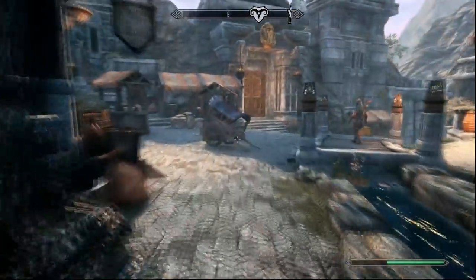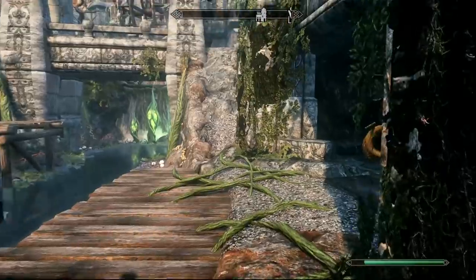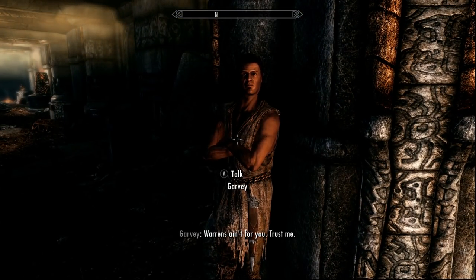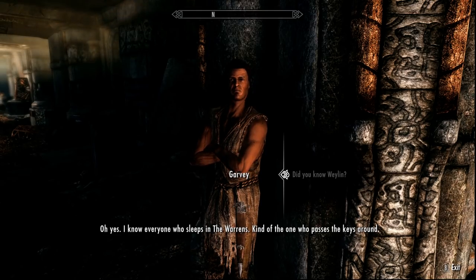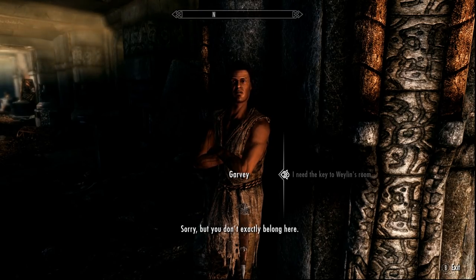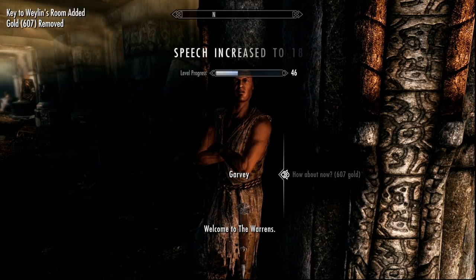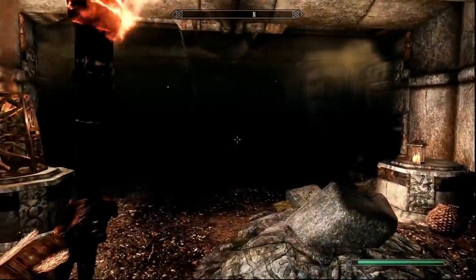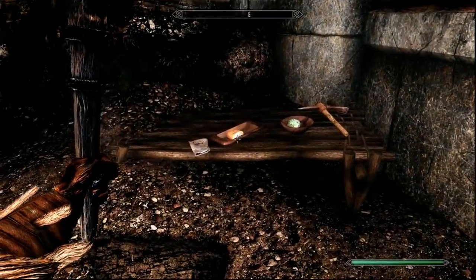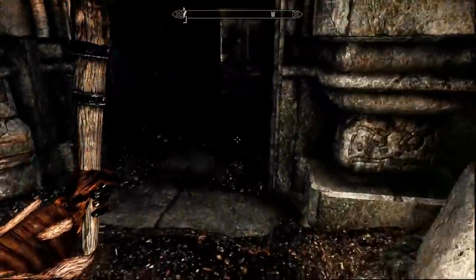Our next and final stop will be the Warrens of Markarth. Head towards the city gate, go to the right, hop over the waterfall, and you'll find the entrance by the mine. Once inside, ask one of the NPCs where Wayland lives — they'll give you a key to his room for 600 gold (you can also persuade or intimidate). Run all the way to the end of the Warrens and on the right-hand side you'll find the door. Within, you'll find a suspicious note inside the chest — someone named 'N' ordered the attack on Margaret at the marketplace.